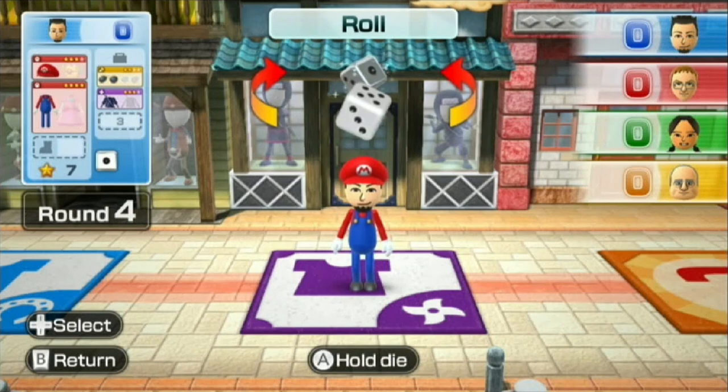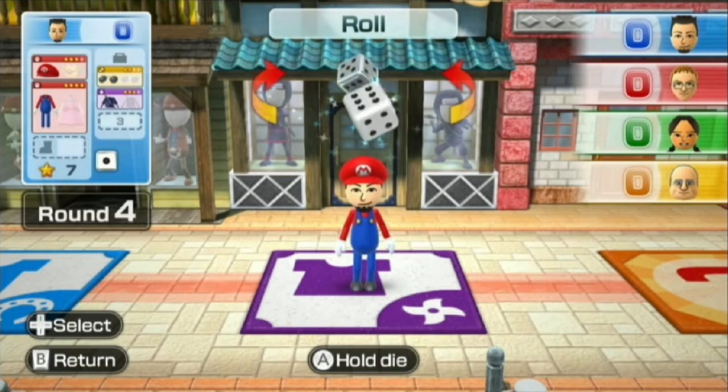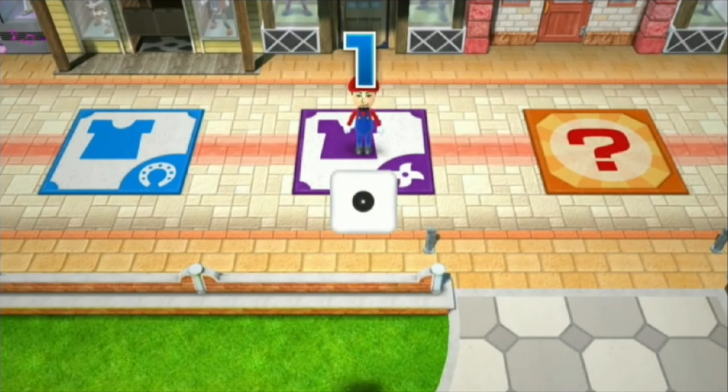So if I go to the silver dice it's times three. If I get a four or higher, I'm just going to go past it. So I'm going to use the lower dice — and apparently get a one.